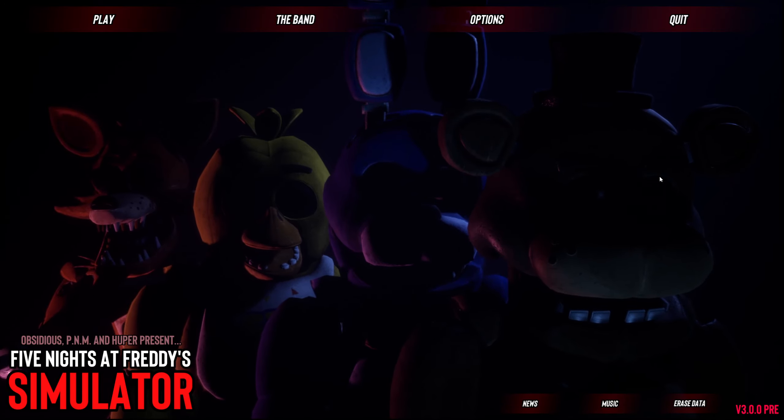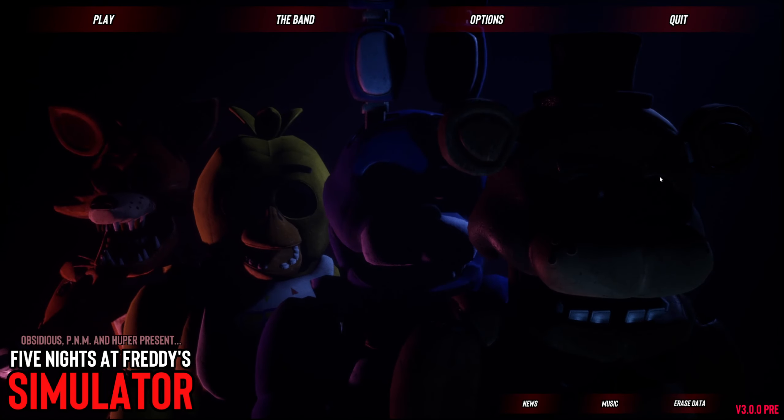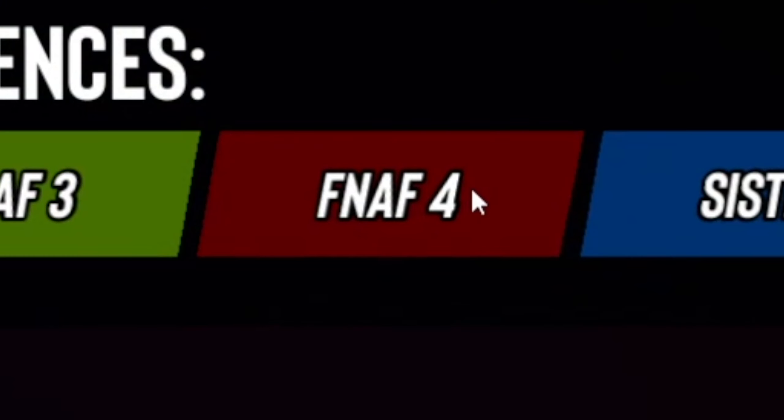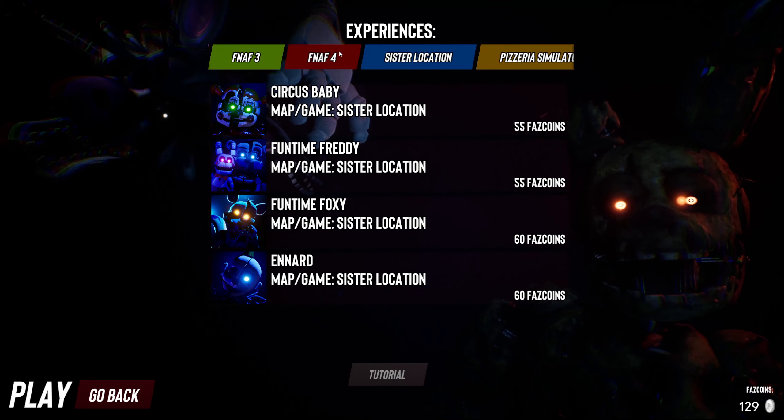Speaking of FNAF 3, I plan on actually doing it again at the beginning of this episode because I want to see what happens when we get full insanity. I don't know if it means we get something good or maybe something bad, but I want to see it. For today's episode, I plan to make it to FNAF 4 and maybe Sister Location.